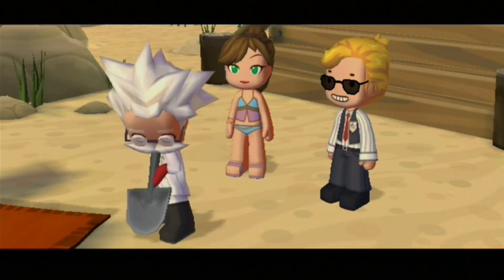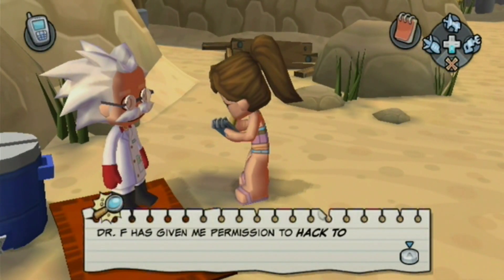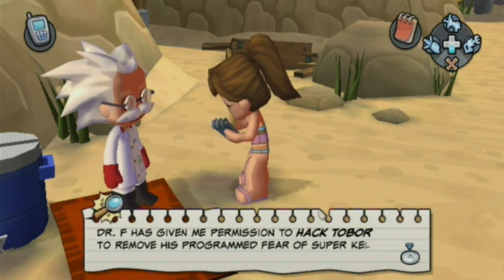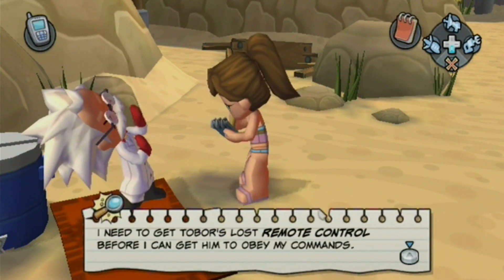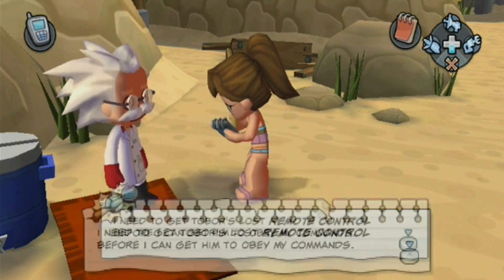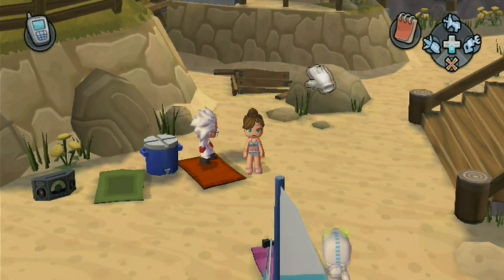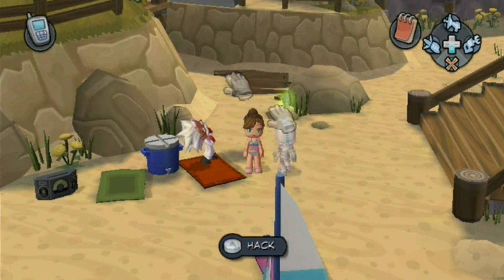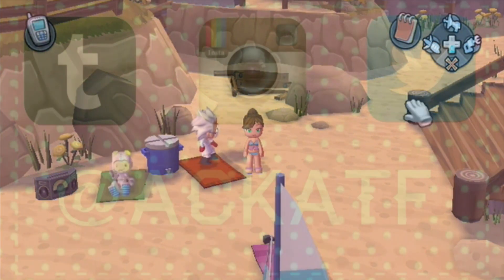We gotta find Tobar's remote controls. He just whips out a shovel! He'd be a cute Halloween costume too. Dr. F has given me permission to hack Tobar to remove his programmed fear of kelp. So I think we will do that next time and we will also find Tobar's remote control. I hope you guys enjoyed this episode — next time we will hack Tobar and find his remote. I will see you guys tomorrow. Bye!